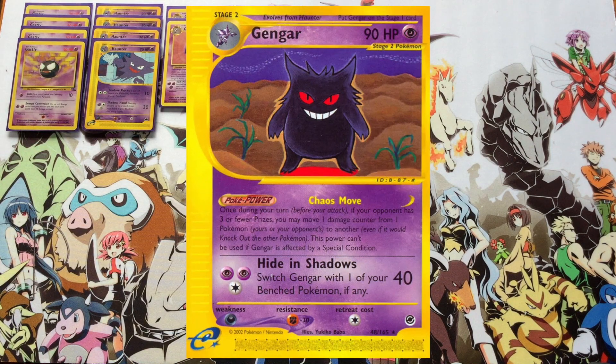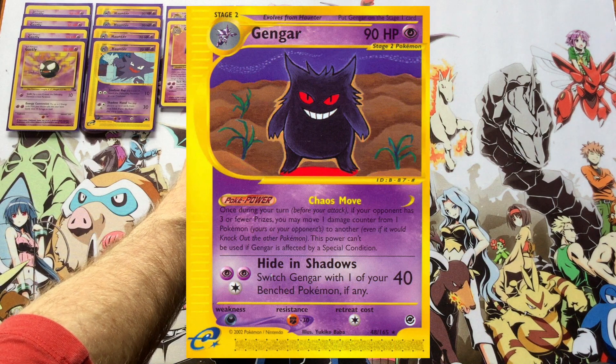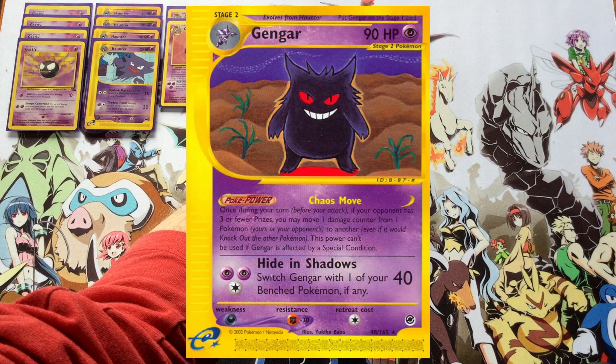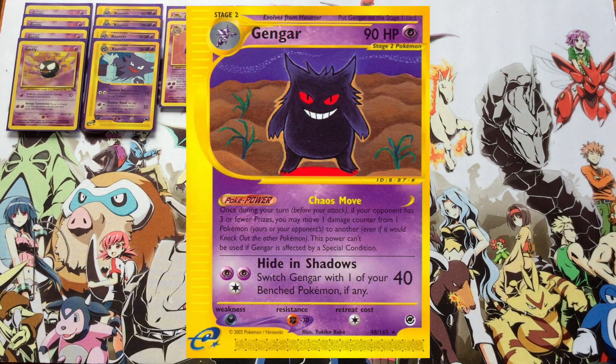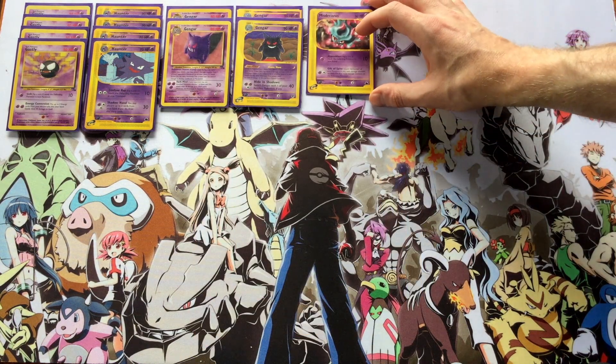The other two Gengar are going to be the ones from Expedition, which can deal 40 for three and then swap itself back to the bench. If your opponent has three or fewer prizes, Chaos Move lets you move any one damage counter on a Pokémon to any other Pokémon — you can move that damage counter from one of yours to one of your opponent's, or one of your opponent's to one of yours, however you like.